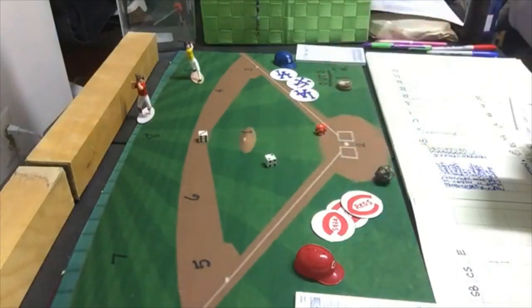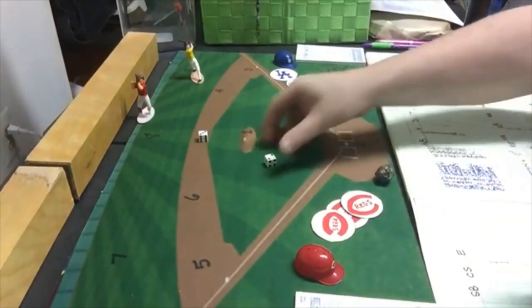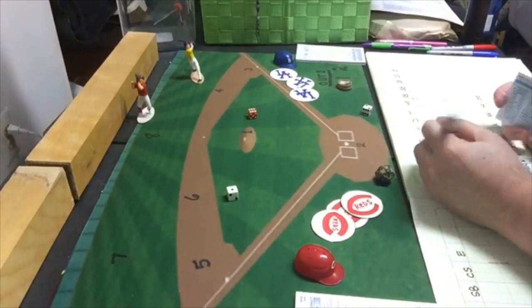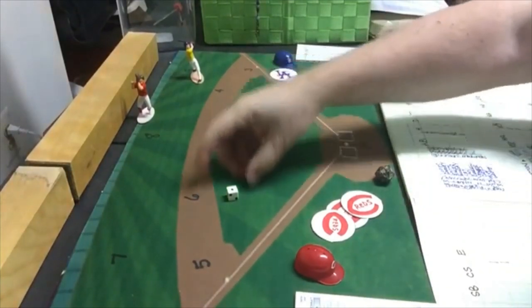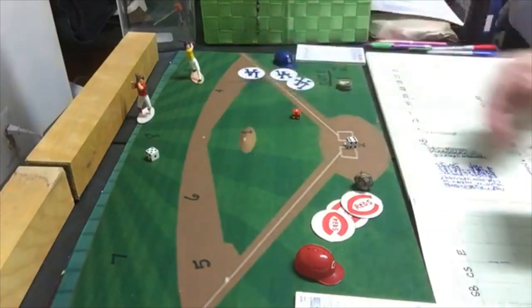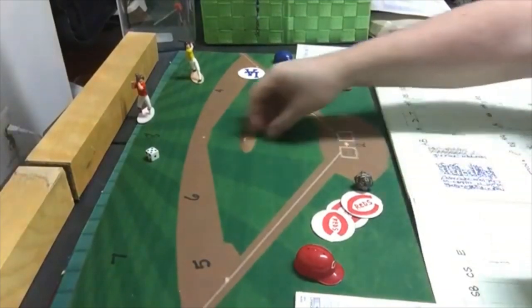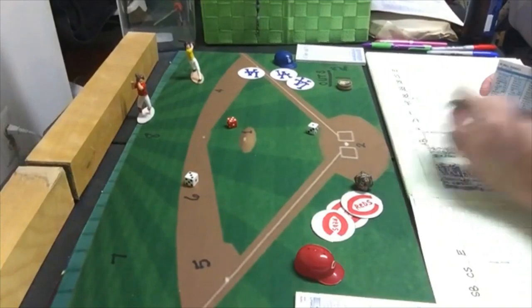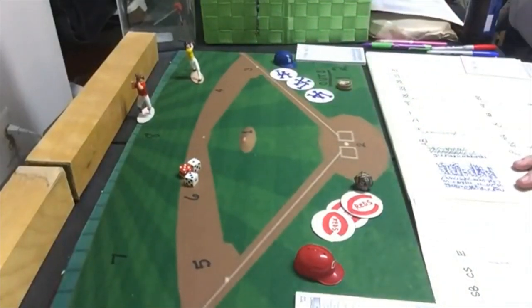Rick Monday gets a strikeout in the bottom of the fourth. You'd think the Dodgers don't need any more runs with Hooten dealing. Ron Cey is up and gets a strikeout. Lee Lacy gets a single — he's two for two this game, the fourth hit off Howie Fox. Bill Russell hits a pop-out to first; he had the only two RBIs of the game with his single that scored both runners earlier. LA takes their 2-0 lead to the top of the fifth.